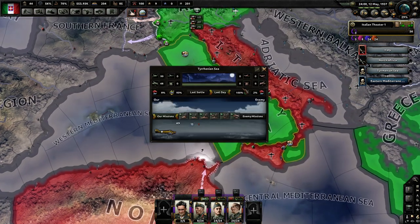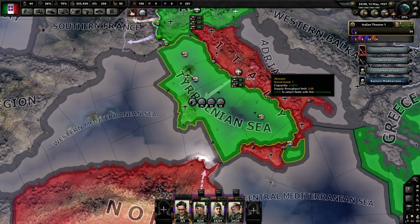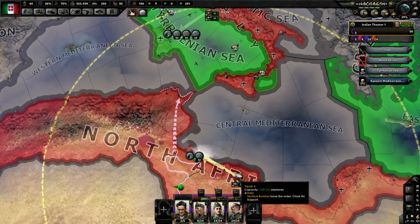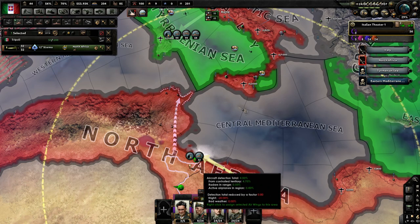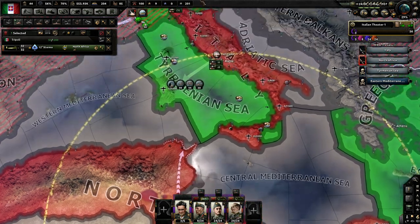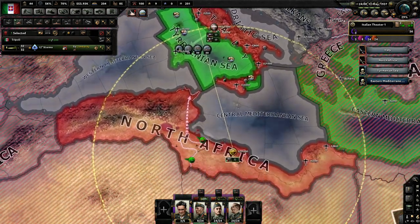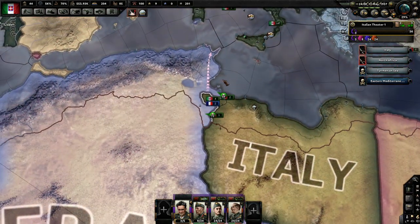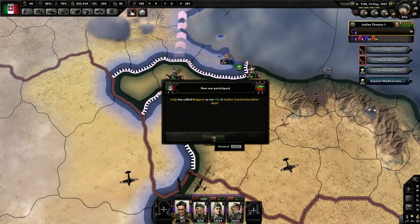Typically I start losing all of my naval airplanes here. They put all their fighters over there, so I'm going to move these guys out. I don't want to lose all my attack bombers. Hopefully we can get these encirclements pretty quickly here.